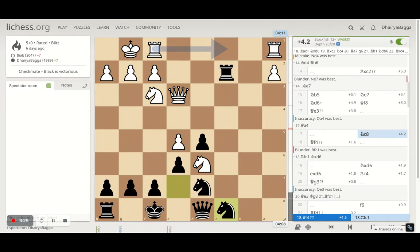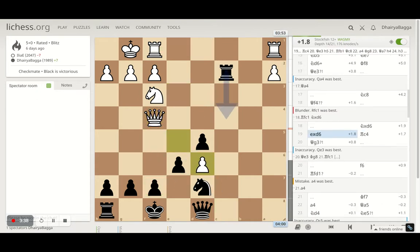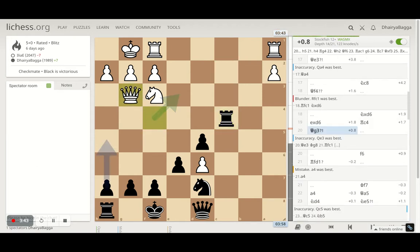I try to exchange the knights by placing Knight to c8. Opponent comes onto f4, hitting the pawn with the queen and knight — that's going to be checkmate if I don't take — so I took the knight, opponent takes back, and now I get my rook onto c4, hitting the queen. Queen goes back onto g3.